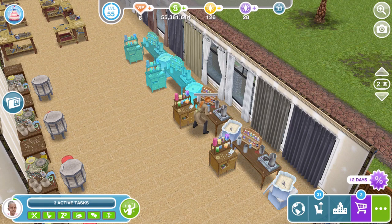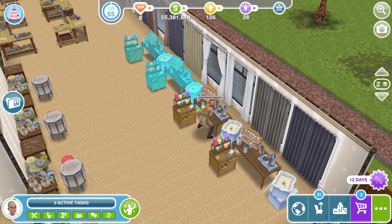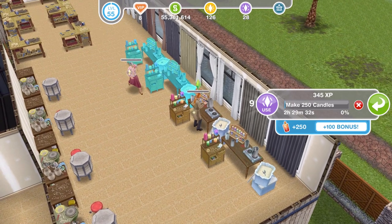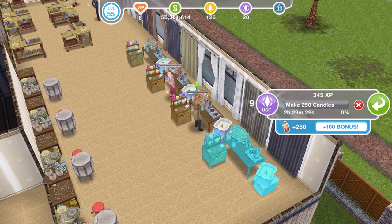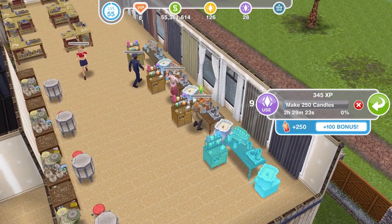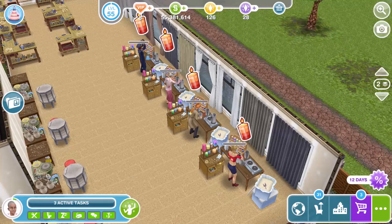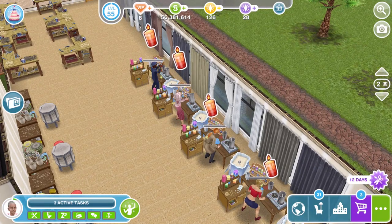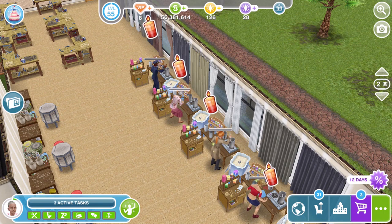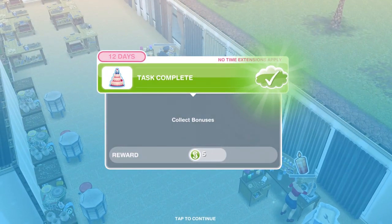Sims get bonuses, so you can collect a lot of extra items if you come into the game regularly. There'll be a little icon above their head — bonus candles, pottery, or whatever it is. As well as the 250 they're making, they'll also earn bonus items — like 100 bonus candles. The maximum they hold at any one time is 10, so you want to come in and collect as often as possible. Just click on them to collect the bonuses — and that completes that tutorial task.